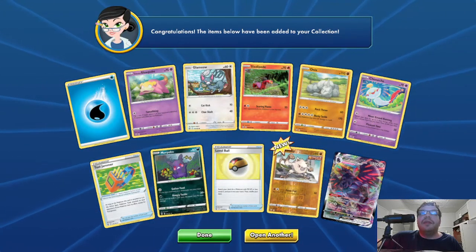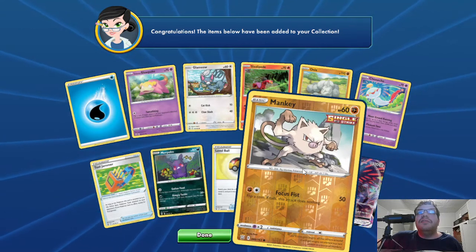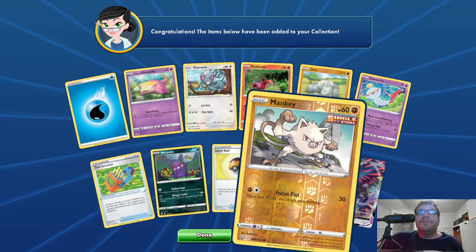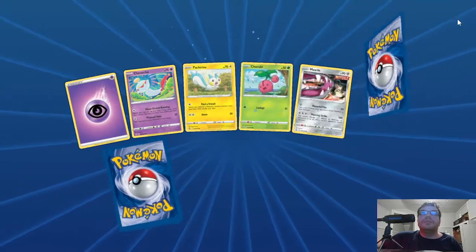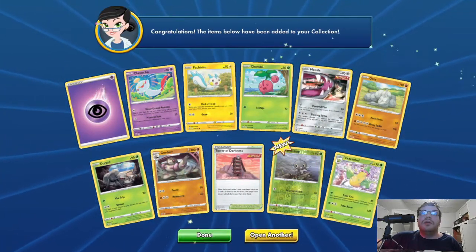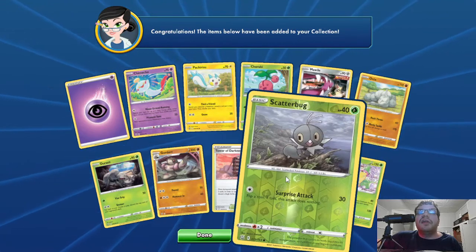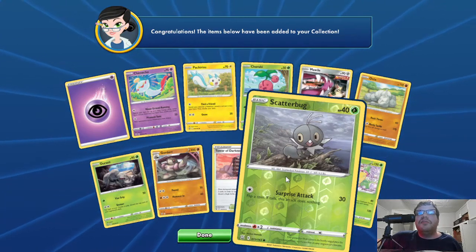I already have the V-Max version. We have the basic Reverse Hollow Mankey, HP 60, Fighting Single Strike. Focus Fist, 50 — flip a coin, tails does nothing. Last pack. One new card: Basic Scatterbug, Reverse Hollow, HP 40, Grass. Surprise Attack, 30 — flip a coin, if tails attack does nothing.